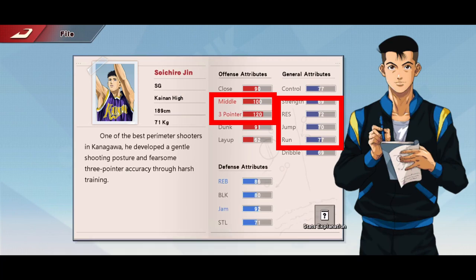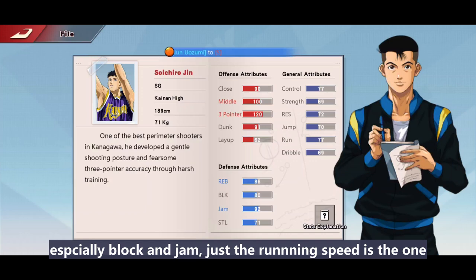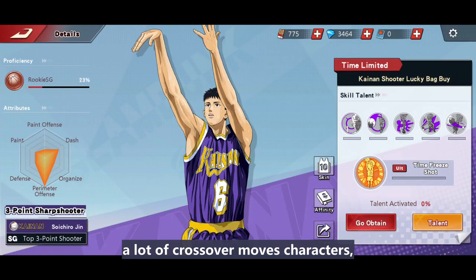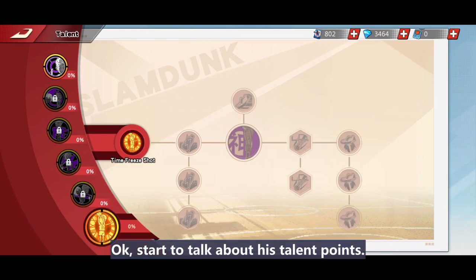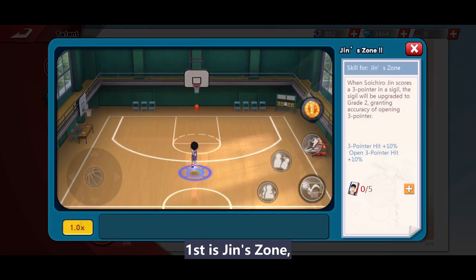You must not let this happen if you are facing him. His defensive side is much better than Mystery, especially in block and jam. However, running speed is the one holding back Jin — if Jin is defending characters with a lot of crossover moves, he needs help from teammates.